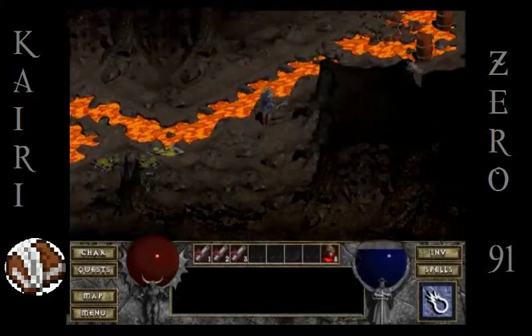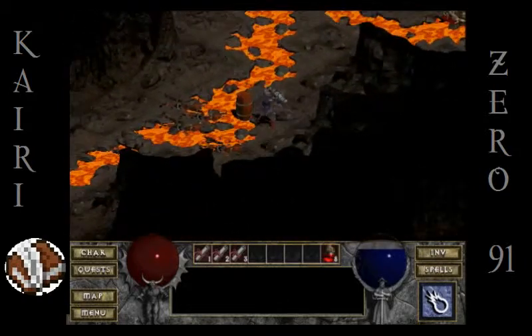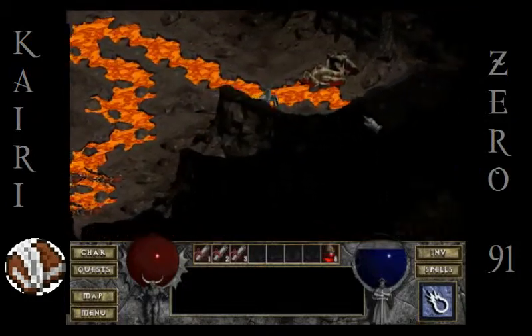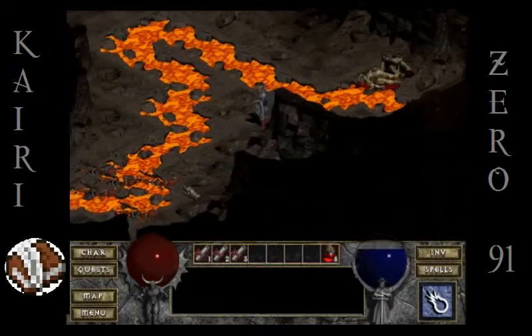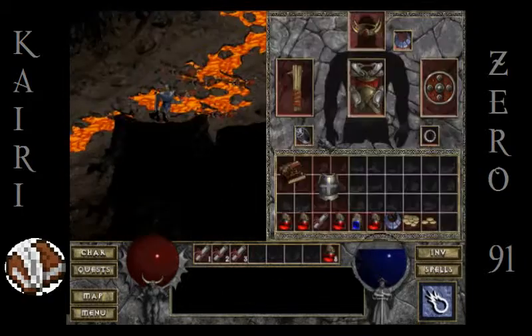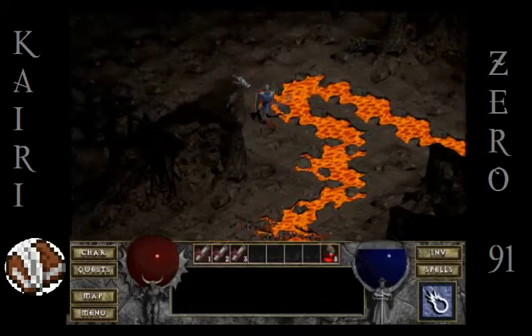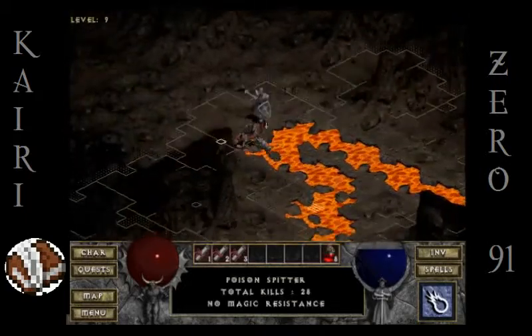This is that room with all the lava — a lot of lava going on here. I got this amulet I want to identify. I really want to know what's up with this Fungal Tome — that didn't do anything. Didn't do anything, guys. Hey, where'd you come from? I thought I killed everything.